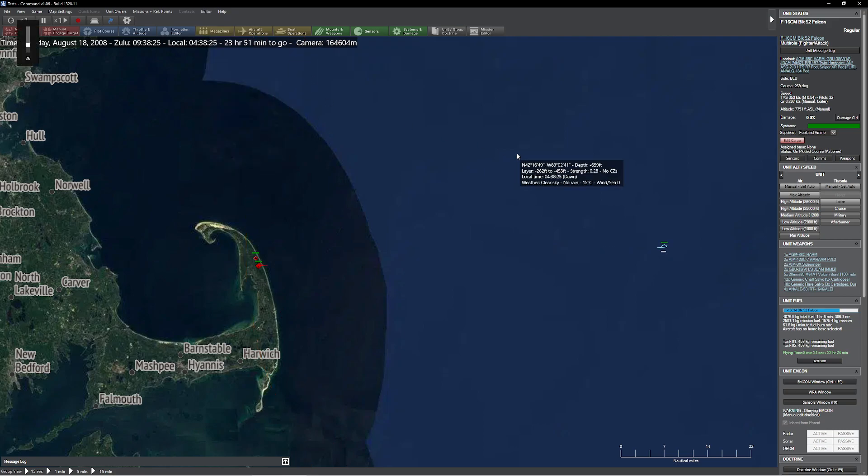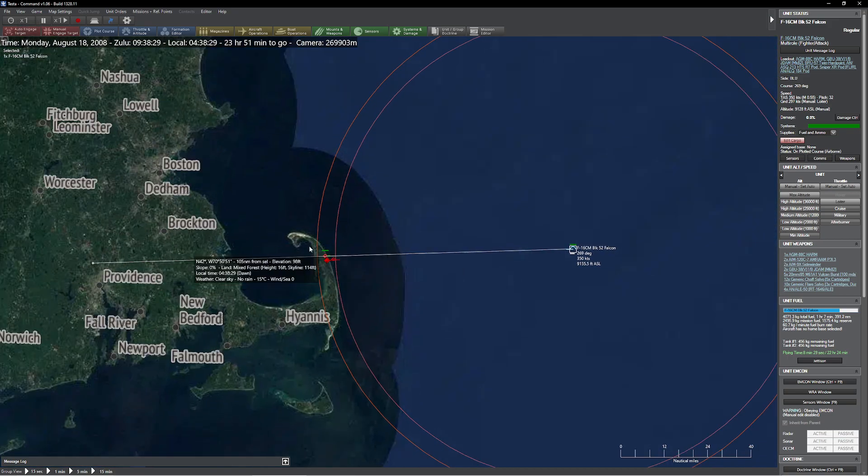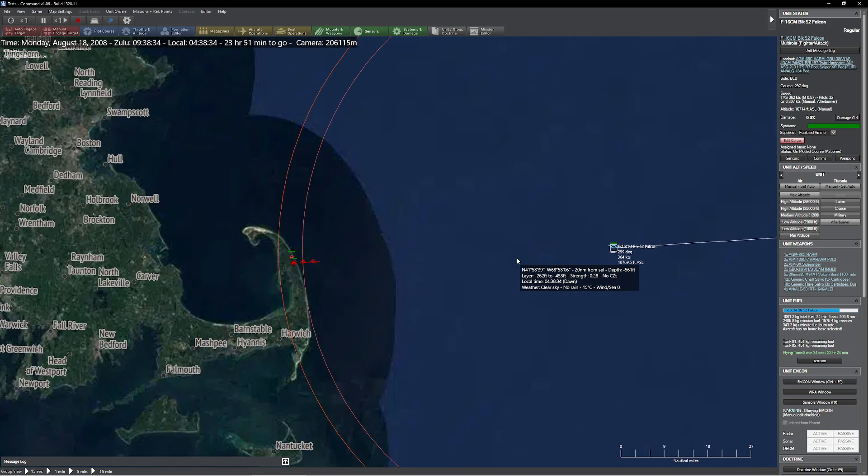And we got a missile on the way — I knew that was coming any second. So normally what we do is I'm going to go ahead and let him evade. We turn around as fast as we can, jam on the afterburner, and get the heck out of here.